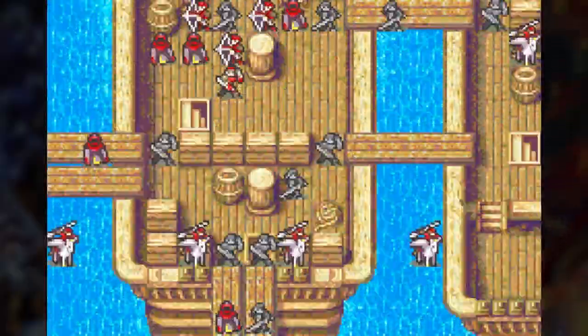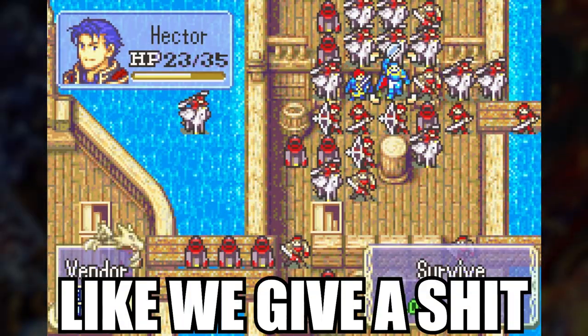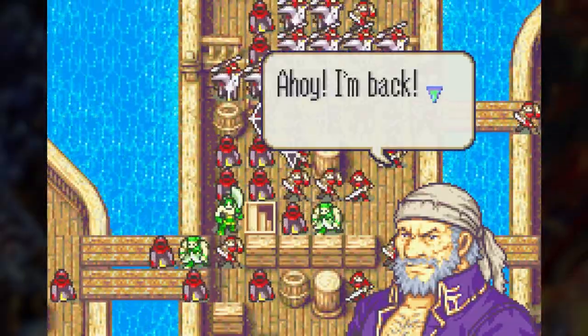At first I think that maybe I should fight and defeat enemies even though I'm not getting any more experience. Then about halfway through the map I realize I'm really just wasting resources, so I trade their weapons around so that they don't fight back anymore. They just get surrounded, and luckily the enemies that are in attacking range can't really do much to Eliwood and Hector. It's just a matter of time before Fargus and his crew get up here and help take out the rest of the enemies.